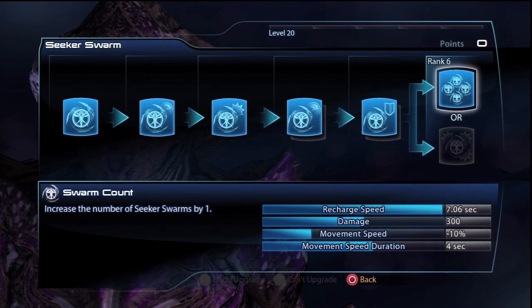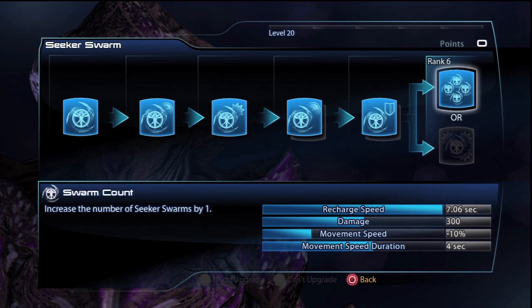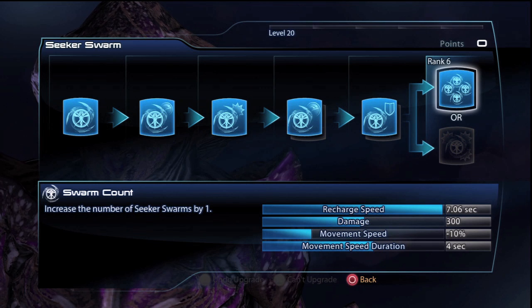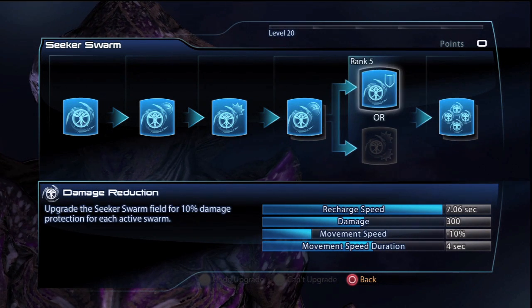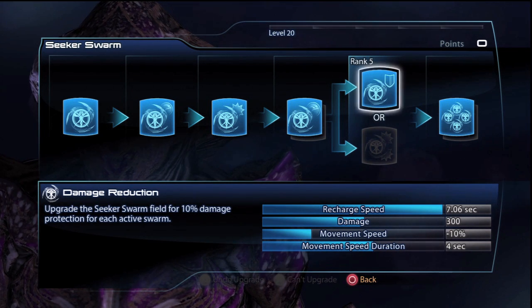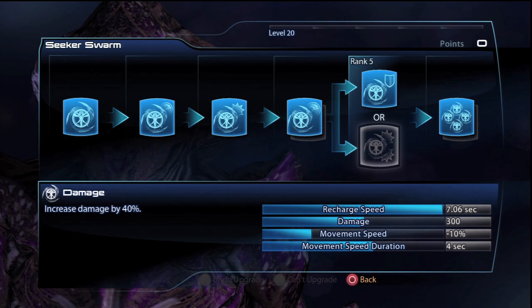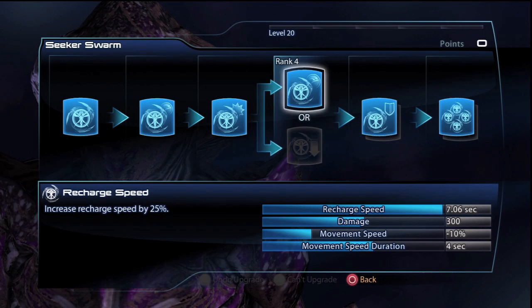For Seeker Swarm, I put maximum points into this, putting points into Swarm Count over Damage and Slow. Damage and Slow is good, but you want the Seeker Swarms to be activating your Biotic Explosions, so you need as many as you possibly can. Putting points into Swarm Count helps increase the amount of Biotic Explosions you can potentially set off. Damage Reduction and Damage are both viable options. If you feel that the Awakened Collector is too squishy, then Damage Reduction is the obvious choice, whereas if you want maximum damage, put points into Damage. Lastly, put points into Recharge Speed over Slow, because the Slow effect is not all that great and there is a substantial cooldown on summoning the Seeker Swarms.